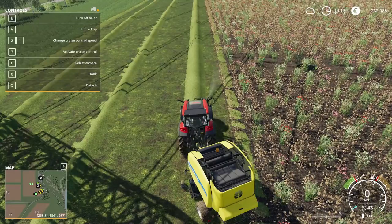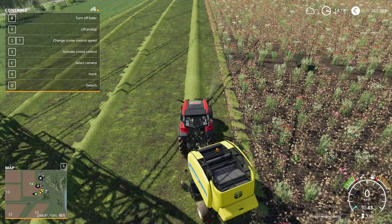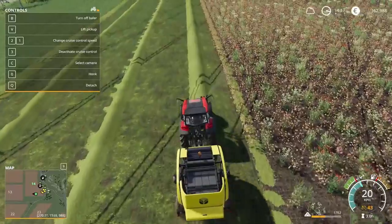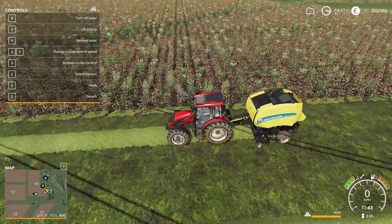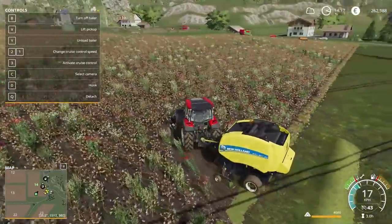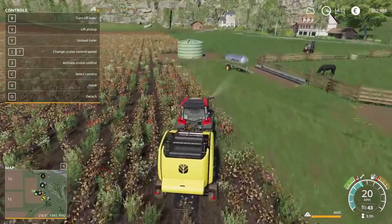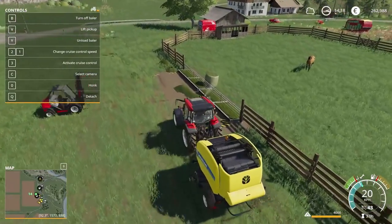For the last stage you need to buy a baler from the shop under baling technology. Drive over the piles, make sure the baler is turned on and the lift is down, then go on cruise control. You'll see at the bottom right it's filling up. Once it's full you get a bale of hay. The first time I tried it I just placed the bale near the horses and it worked perfectly.